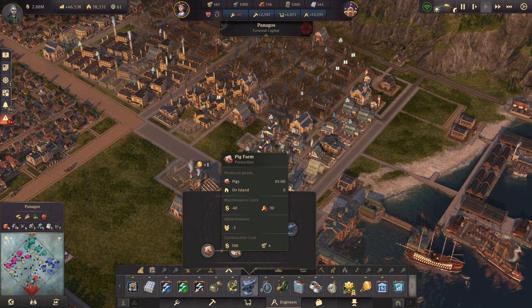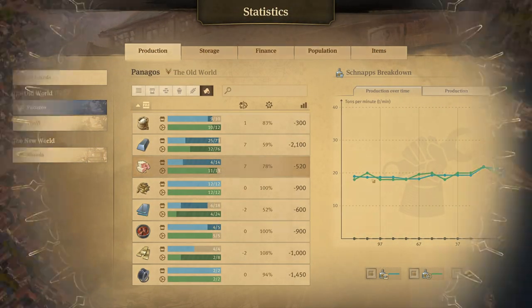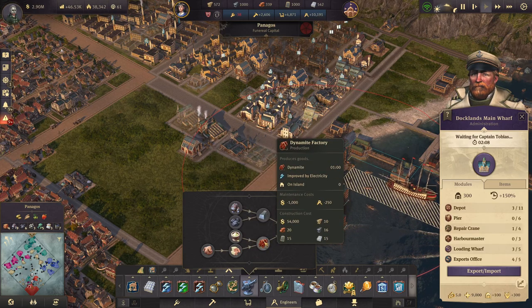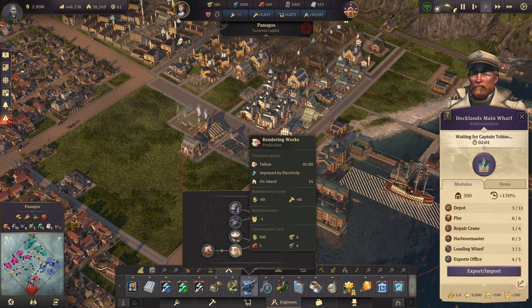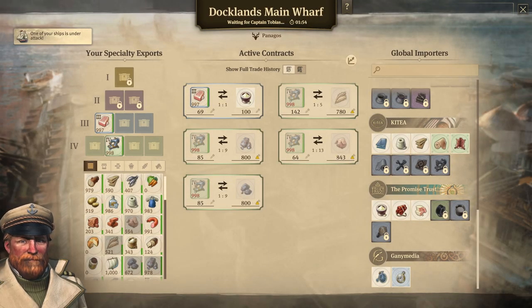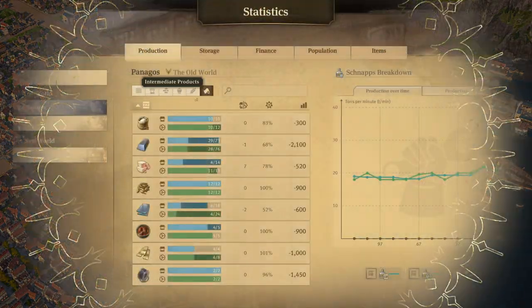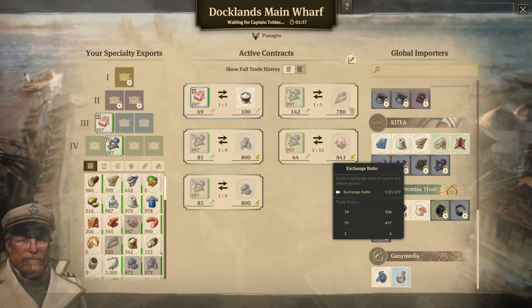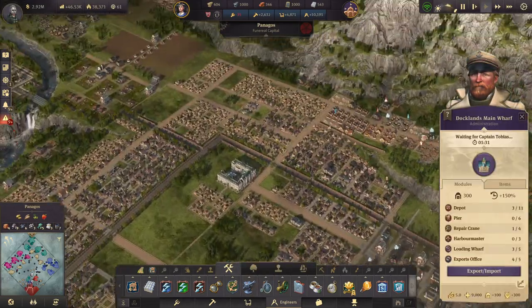The next line is the rendering works. We have the piggies coming in and the rendering works, but we don't have a surplus of tallow. We currently have 14 rendering works producing at 1 ton each. I'll need 3 more for the dynamite factories, bringing the total to 17 — let's round up to 18 pigs. We also have the sausage makers, leading to a total demand of 27, rounded to 30, which is 600 per cycle. We're far ahead of what we need, so I can safely build additional rendering works.